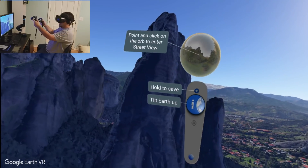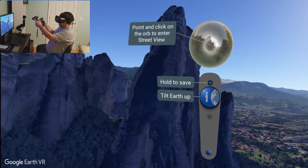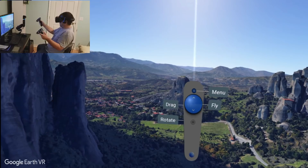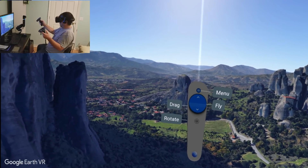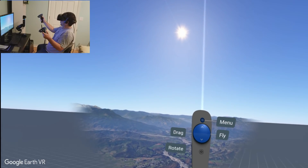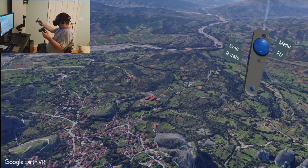To navigate, you have this control over here which tilts the earth up, and this is to fly forward or fly back. If I am pushing straight up I will go straight up.